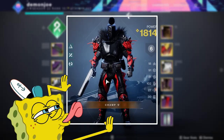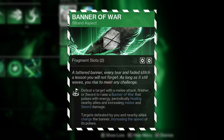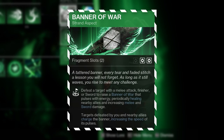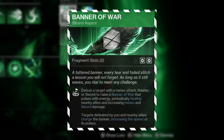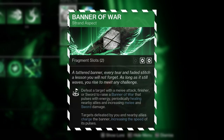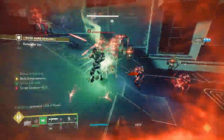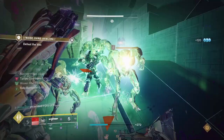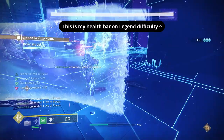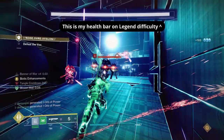Starting with the aspect Banner of War — this aspect states that defeating a target with a melee, finisher, or sword (and a glaive will also work) will raise a Banner of War that heals yourself and nearby allies with pulses of energy, while also increasing melee damage by 40% and sword damage by 10%. Glaive damage also increases by 25%. Once active, defeating targets — whether by you or nearby allies — will refresh its timer and even charge the banner up to four times, where it pulses more often, resulting in more heals.